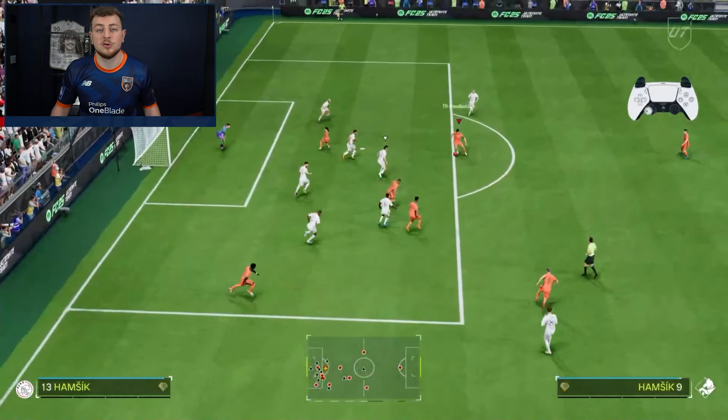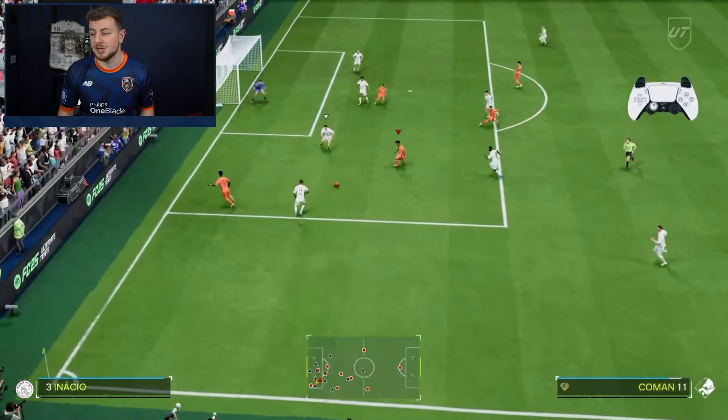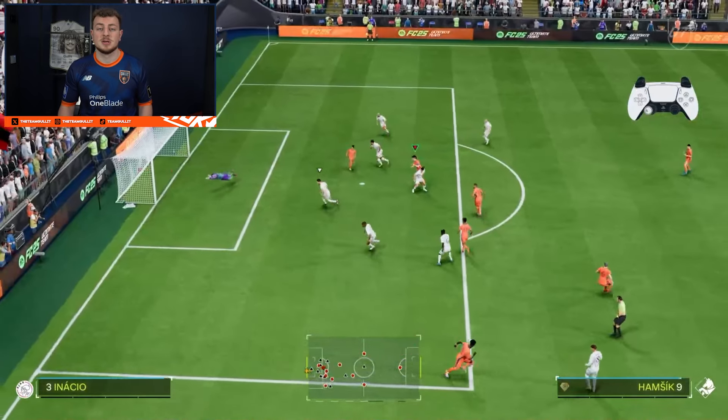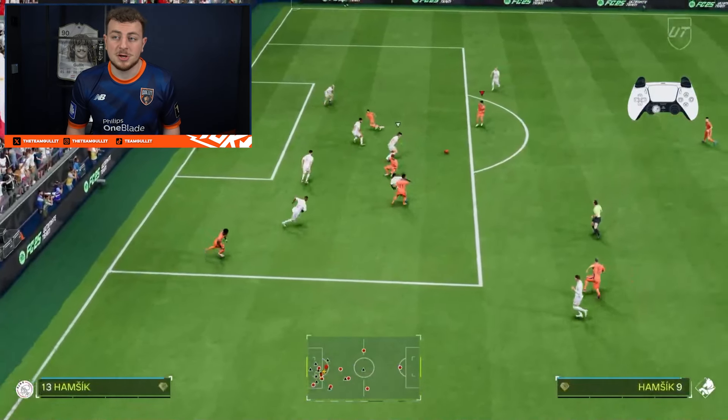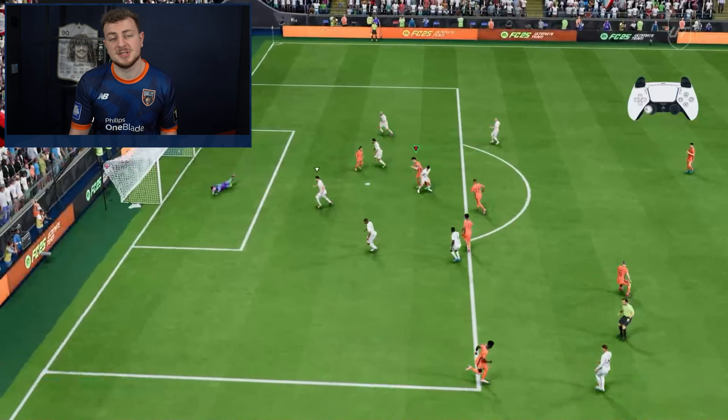First, the normal shot. You perform it just by pressing the shooting button and aiming. In this case, you can see from in the box, just in the box, far post, green timed — we shoot it like that. It's obviously a very good way to shoot from a bit of distance, like between the penalty spot and the box. That's a good shooting technique.